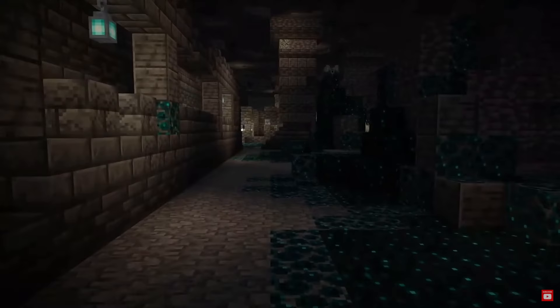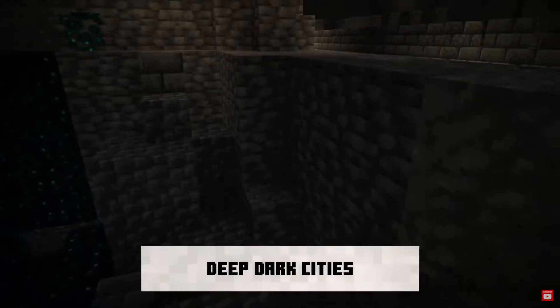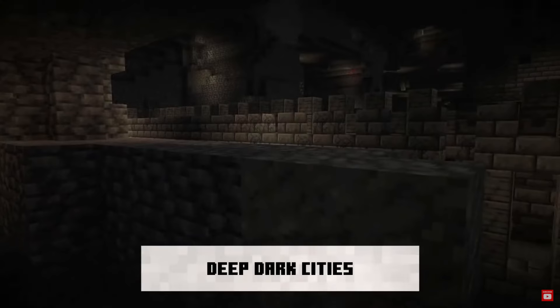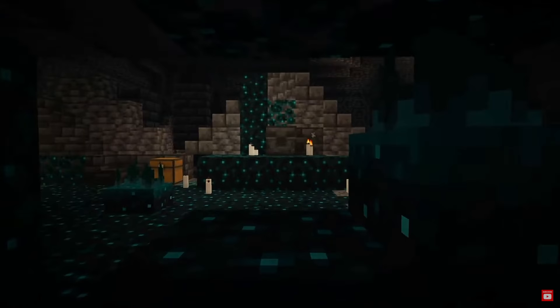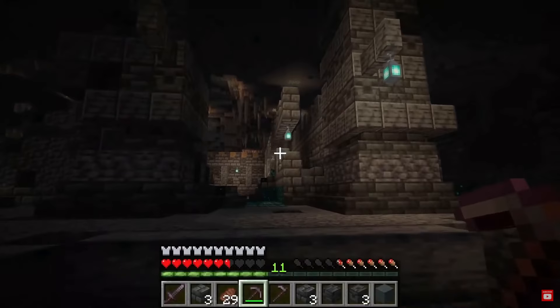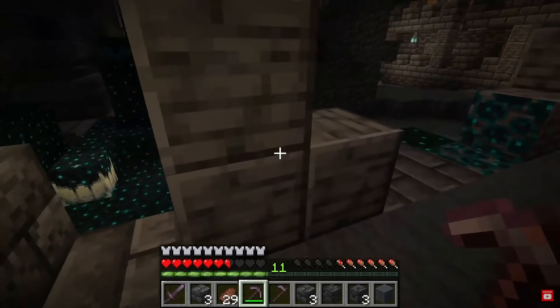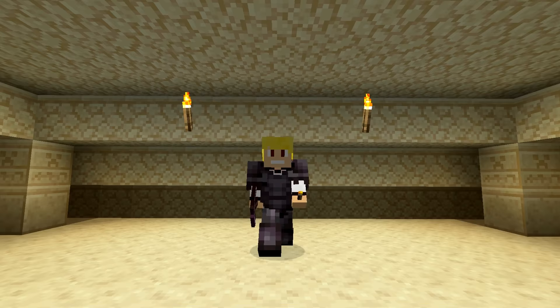The first new feature being added in the 1.19 update is a brand new biome known as the Deep Dark Biome, along with a new structure known as the Deep Dark Cities. These Deep Dark Cities look absolutely amazing!